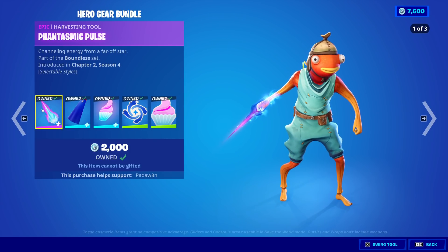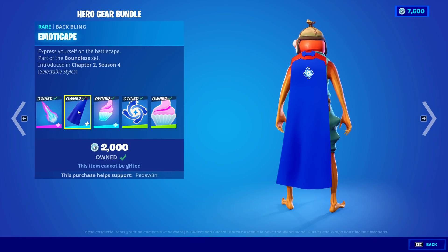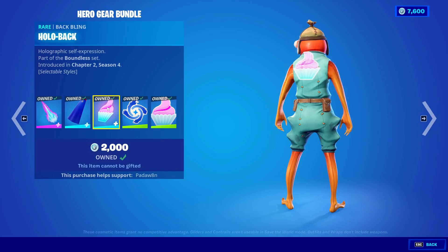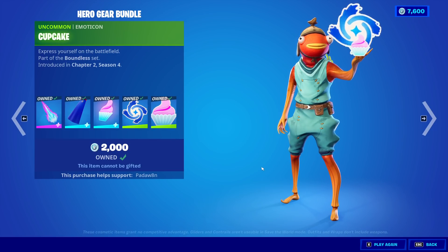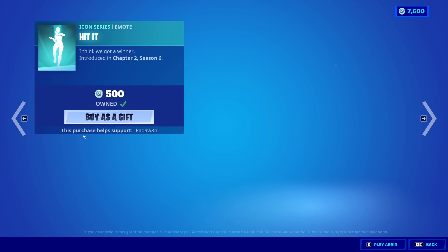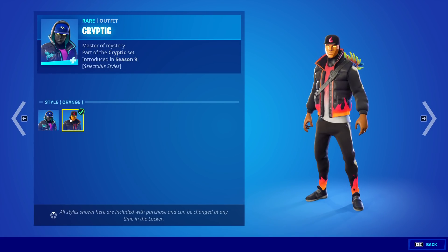Next up we got the Hero Gear bundle. We got the Phantasmic Pulse, which sounds like this, and then we have the Emoticap which you can customize to make anything that you want on it, then the Hollow back bling, the Blue Cyclo, and lastly we have the Cupcake.